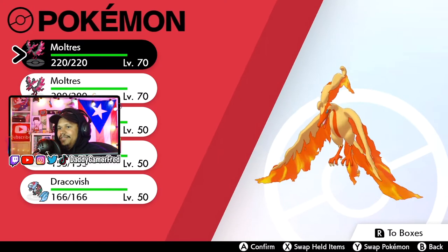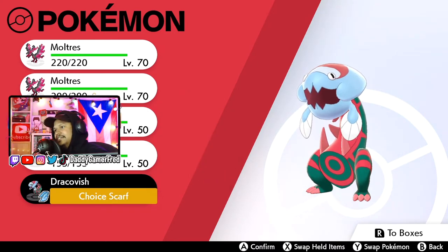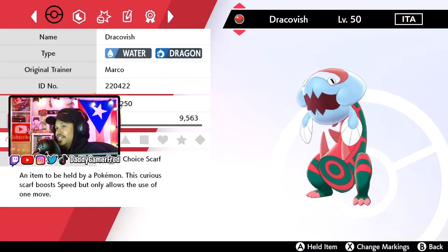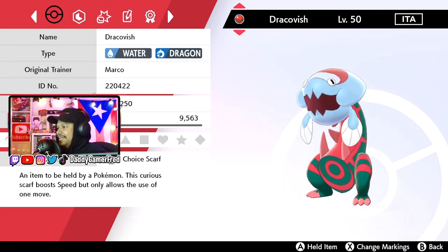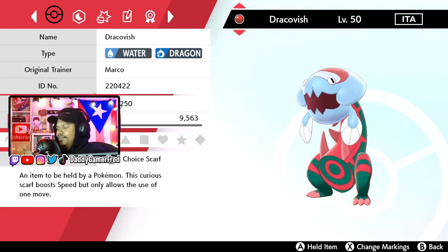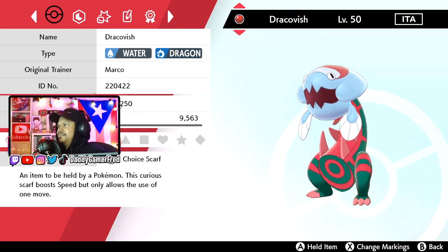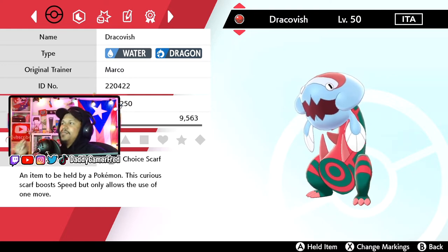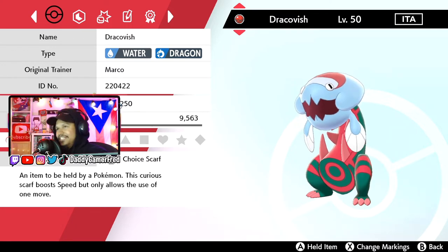There he is. Comes with a held item too — a Choice Scarf, that's cool. He's not shiny if anyone's wondering. As you can see, the original trainer is Markro, so that's pretty cool. He does come with the stamp to battle inside of Pokemon Sword and Shield, so you can use him in online battles just as he is. Markro is a Pokemon League competitor inside of the official Pokemon competitions. I believe he was doing extremely well to the point that they distributed his main Pokemon on his team, which is the Dracophish. It also has the country he's from represented as well. It's in the Cherish Ball — that's cool.